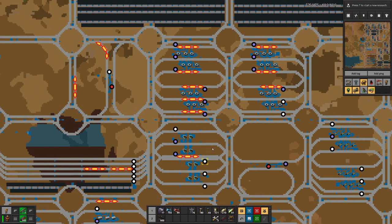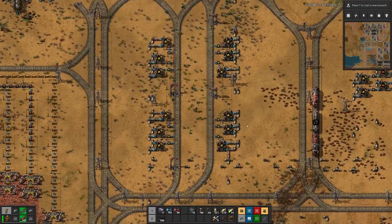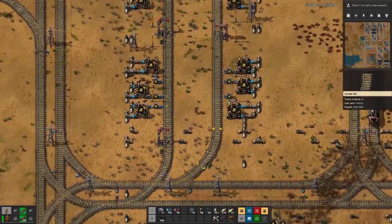All our auto stations I want to transition to this setup here so that we always have these large squares and can also produce materials in higher quantities, even if the production process takes a bit longer.